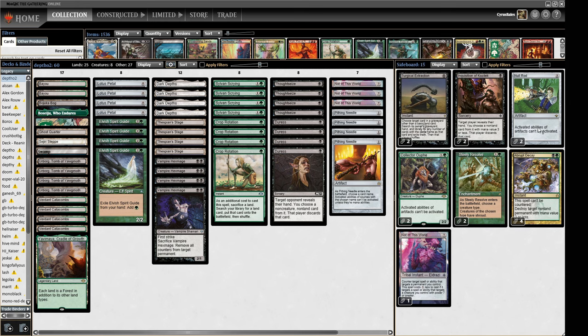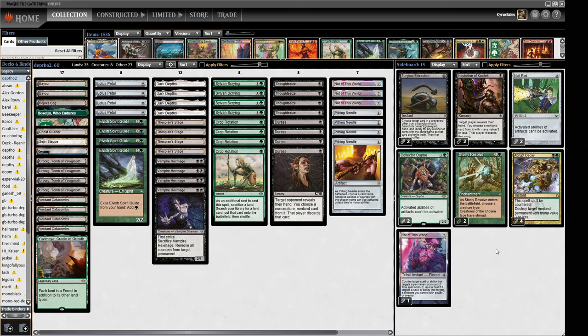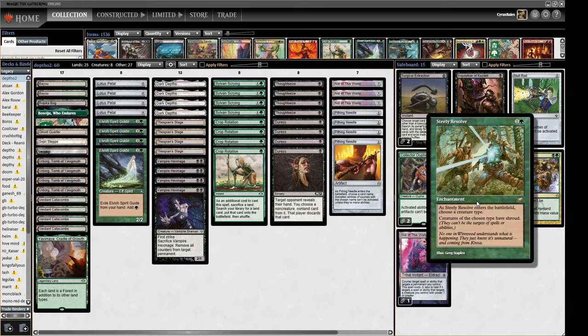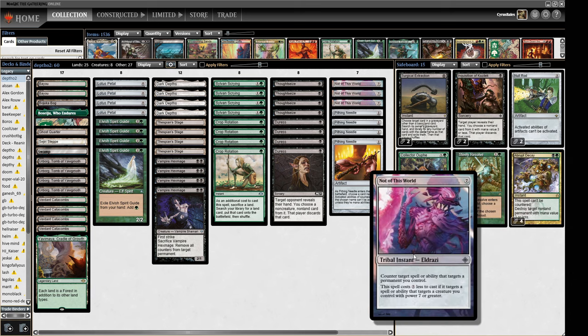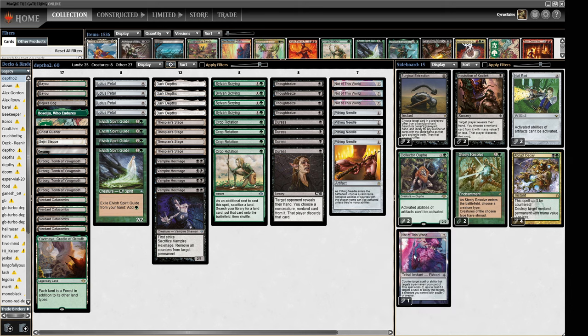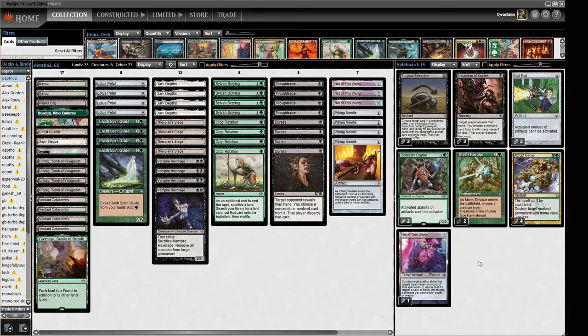Abrupt Decay and the Null Rod effects are a mainstay of the sideboard — they shut down so many decks, and Abrupt Decay hits Opposition Agent, Blood Moon, and Magus of the Moon. We also have two Steely Resolve for more protection against white removal. Not of This World is also there for additional protection. 8-Cast has largely disappeared from the meta, so we don't need Apostle's Blessing for blockers anymore — we can have more protection and different forms of interaction.